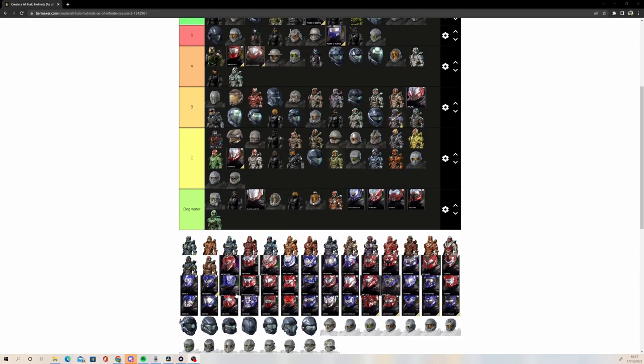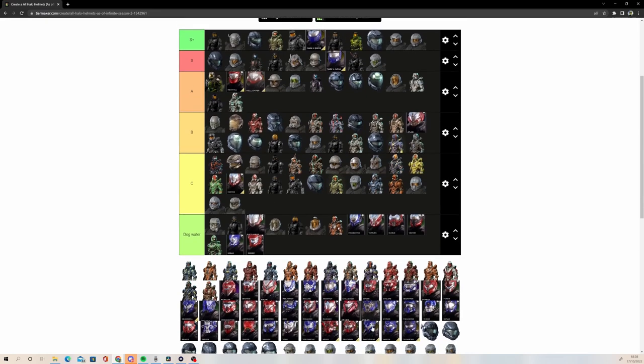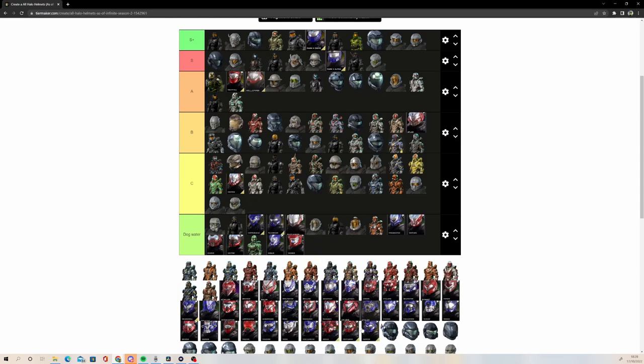A lot of the Halo 4 and 5 ones look that different, so it's kind of hard to keep track of all of them. Let's put some more in dog water — Goblin is dog water. Seeker: it's terrible. Copperhead — going to put that in dog water, but high dog water. Technician: also kind of a dog water helmet. Hunter's grown on me though — I think Hunter is one of the best 343 era designs, going to put it A tier. I don't like Locke as a character, but his helmet is pretty cool. Argus: I hate this helmet. I don't like Shikari, which is basically the new version.